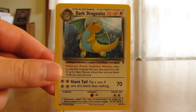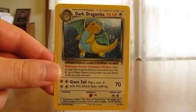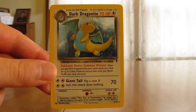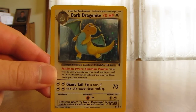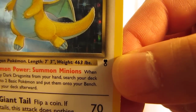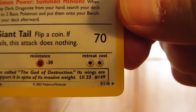This is basically Base Set 3, and it seems like Wizards of the Coast didn't name it Base Set 3 because Base Set 2 didn't go over so well, so they named it Legendary Collection. This was actually one of the more popular sets that Wizards of the Coast did make. The set symbol is this metal-type looking thing, and down here you can see the set number — 110 cards in the set.